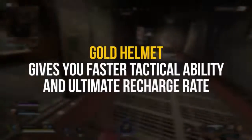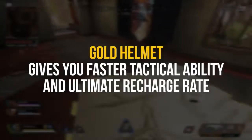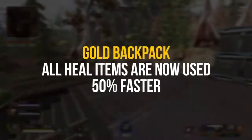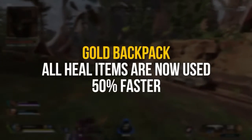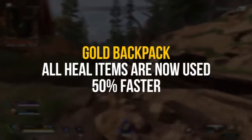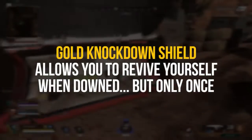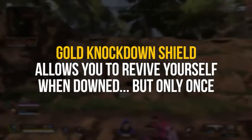Executions are tricky to pull off since by nature you're performing them while members of the enemy team are still alive. The golden helmet gives you a faster tactical and ultimate ability recharge, which is huge. The backpack — probably the best of the bunch — allows you to use healing items 50% faster than normal. Finally, the golden knockdown shield gives you the ability to revive yourself when knocked, one time.